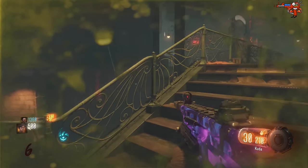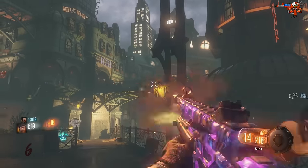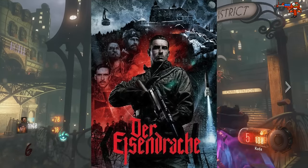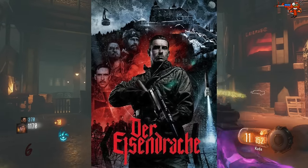Hey guys, thankfully it's Jakefully. Welcome back to another Zombies video. Today we're going to be talking about something extremely interesting we see from the new poster released by GameStop for the map Der Eisendrache. There are tons of things we could talk about, but the only thing I really want to focus on for this video is the coordinates we see on the right side of this presumed to be Dempsey. We see a pair of numbers that could possibly be coordinates, and I'm definitely going to be talking about where these coordinates lead us.